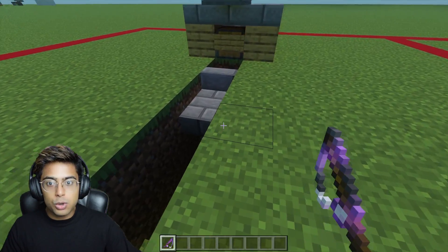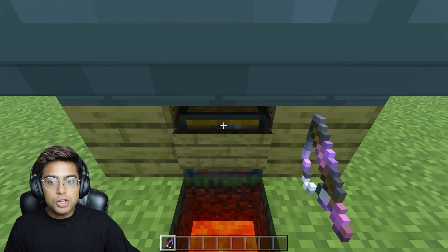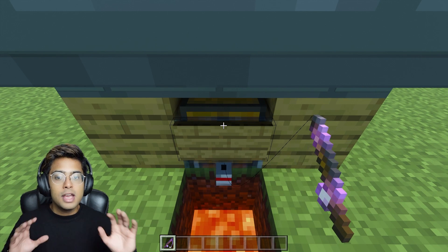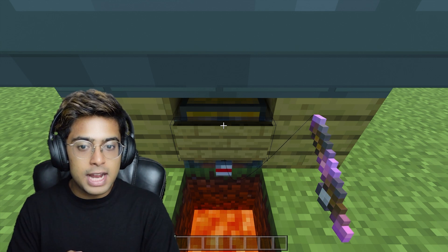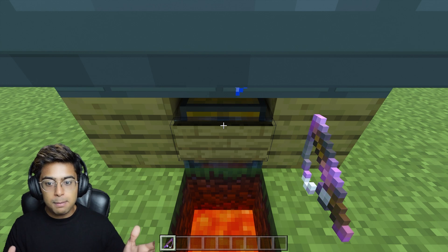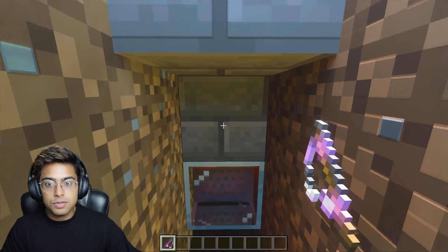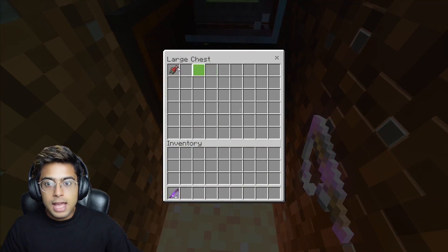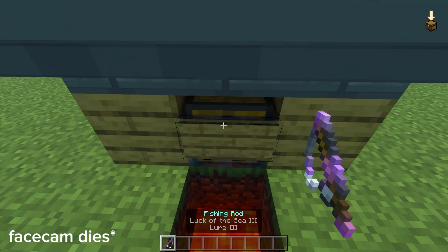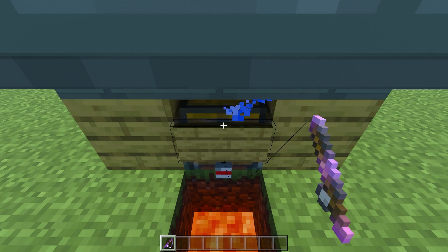How this farm works is you're going to AFK exactly at this spot. Walk to the front like this — you want to make sure you point your cursor exactly on top of the signboard and right-click once. The fishing rod will cast and then automatically pull back, and all the loot will go down into the chest below the farm. You'll get some XP as well and also some loot — like a raw salmon here.